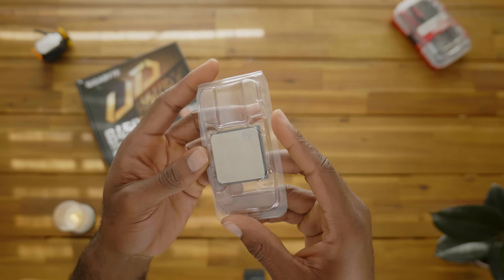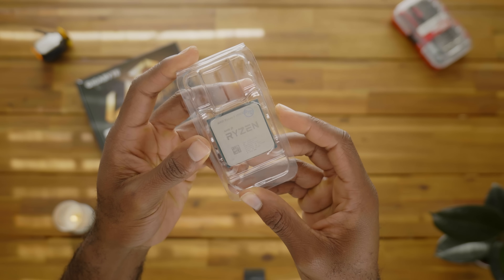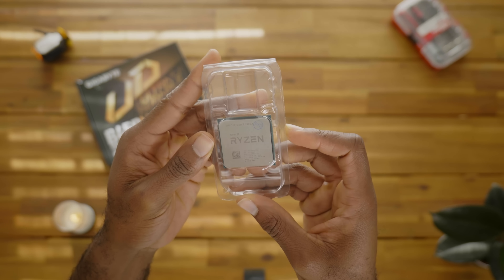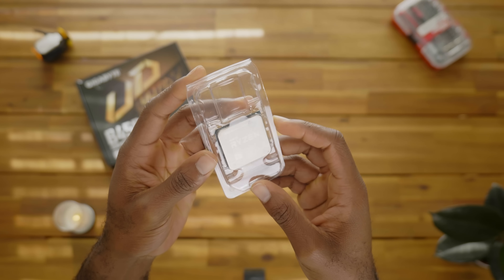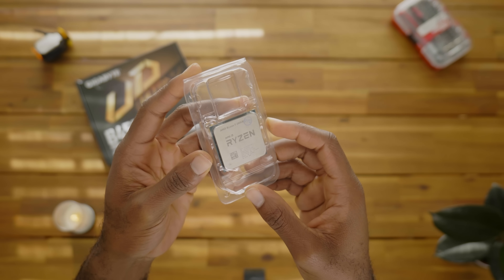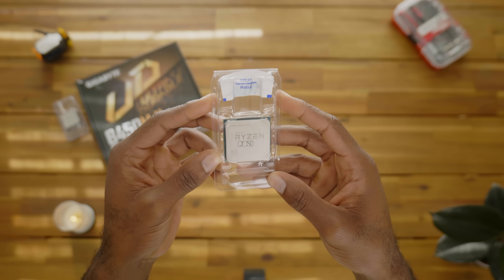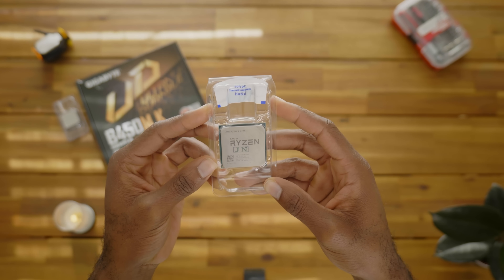We're combining the motherboard with the Ryzen 5 3500X — it's a great budget 6-core CPU to get you started. It's a little under $60 at AliExpress and beats the cheapest brand-new Ryzen processor, the Ryzen 3 4100, while being cheaper.